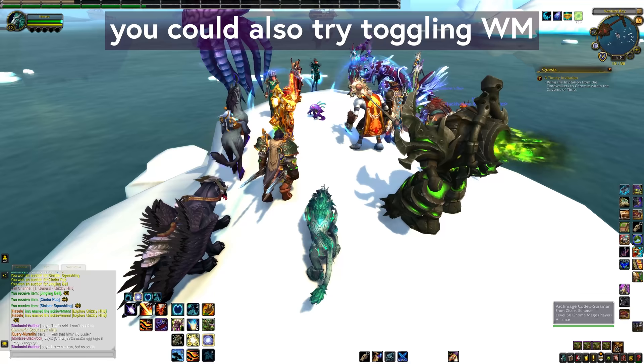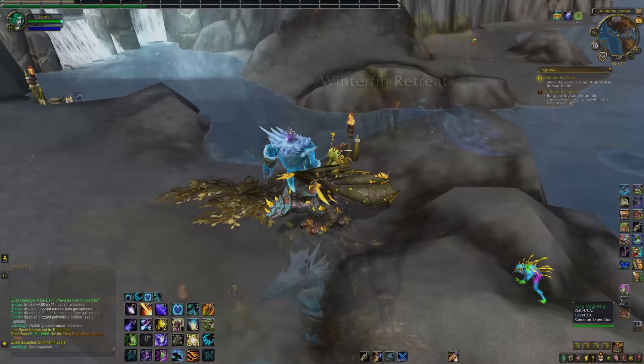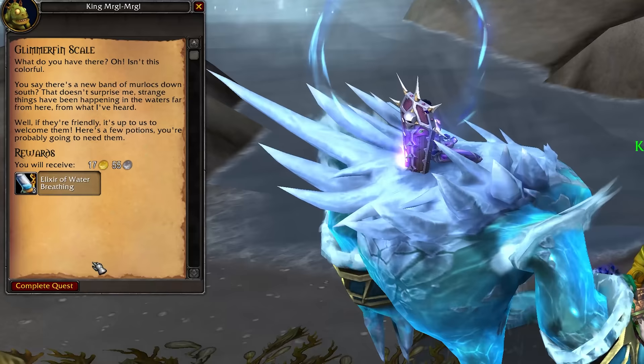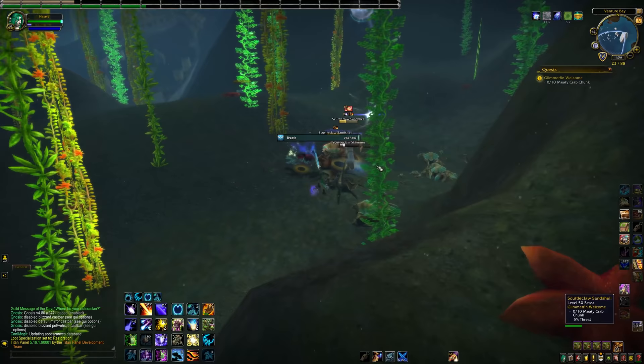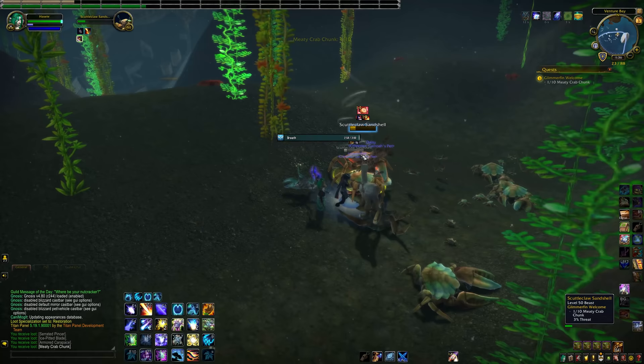Once you've got the quest, it's going to send you out to the Borean Tundra to learn more information, and then send you back to the Grizzly Hills to gather some crab meat. You will get some water elixirs to help you with the water breathing throughout this process, which is helpful if you do not have a druid form or an Underlight Angler. Warlocks can also get water breathing on themselves, but for everybody else, those water breathing elixirs will help here. So once you have your crab meat, that's going to turn into Glimmergut, found here in the boat wreckage back in the Grizzly Hills.